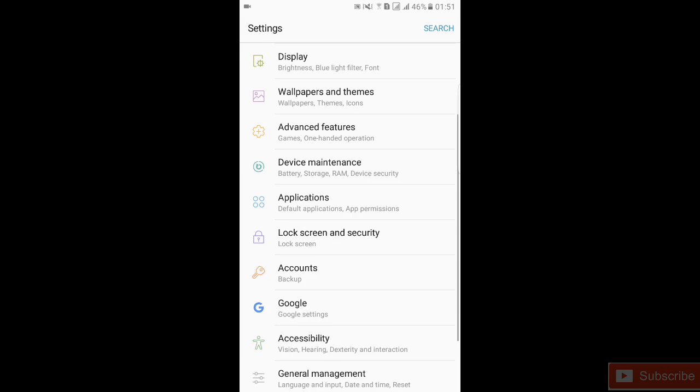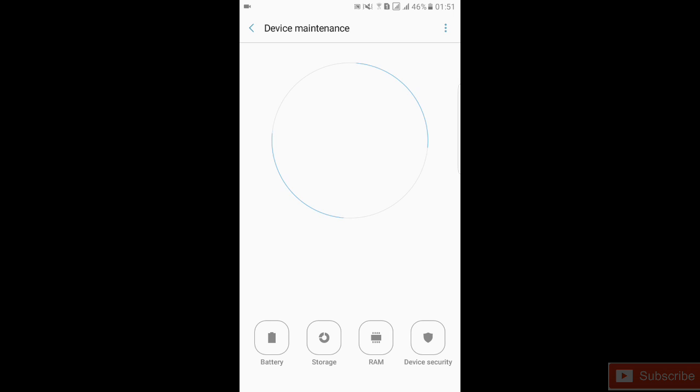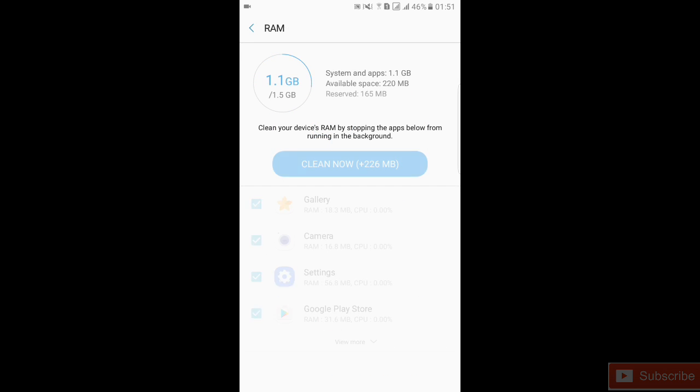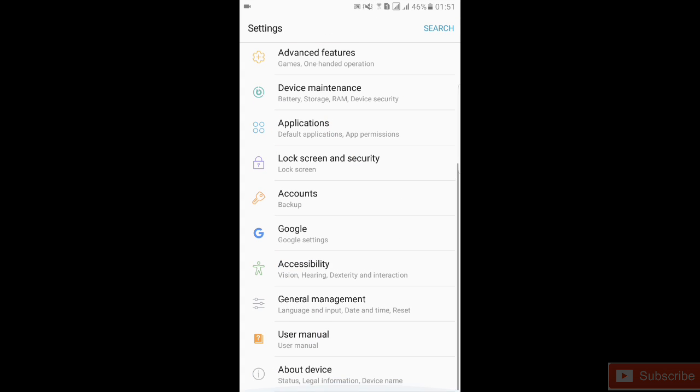Everything is working great. Opening settings and going into device maintenance — you can see pretty nice performance here, with just 197 MB free RAM. It's totally optimized, like the A5 2017.